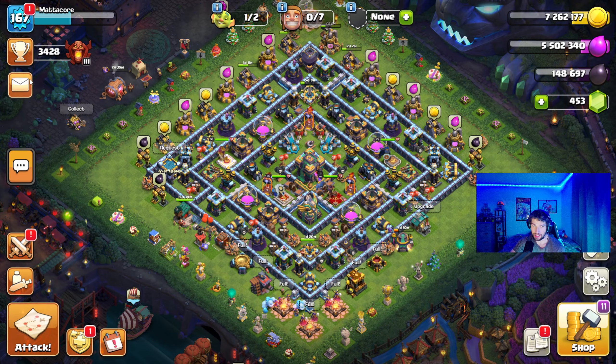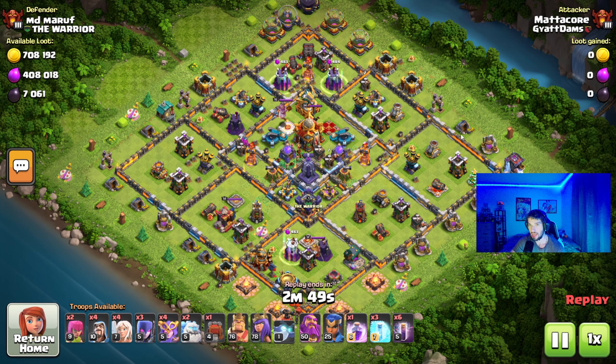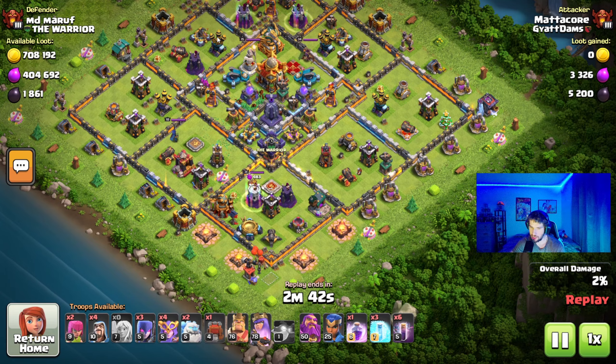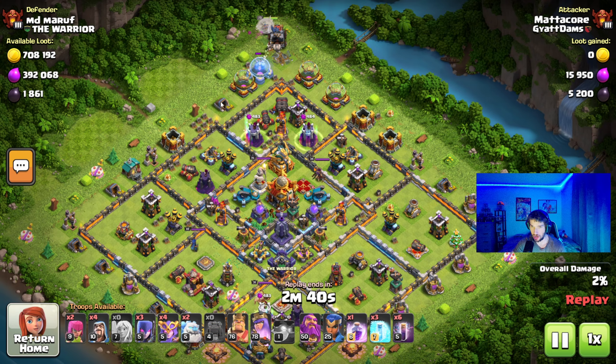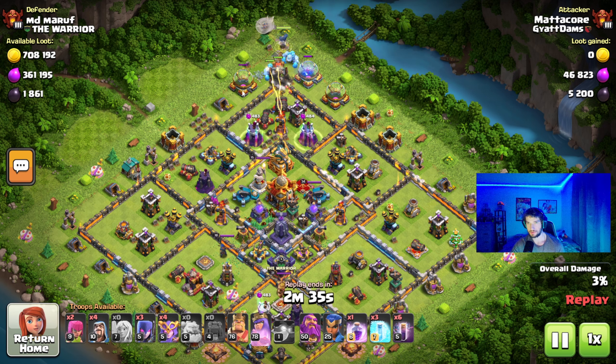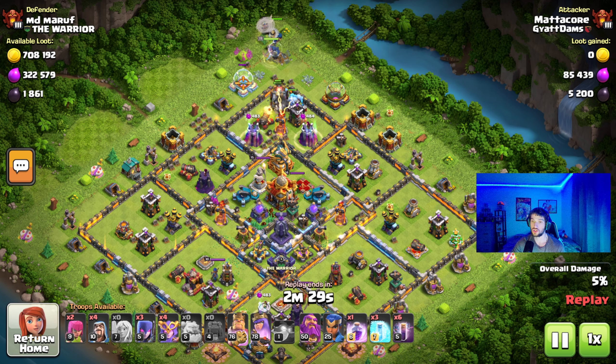So I want to show you guys the 3-star I got. These are the 2 attacks I did to get my star bonus. This one was a surprise to me. When I got a Town Hall 16, it had all the defenses — it was very rushed, but it had a Monolith, a max Eagle Artillery. I do a Queen Charge with Wallbreakers and Icy Golems, trying to keep the Queen alive. My goal is to set the Queen somewhere where there's not air defenses super close.